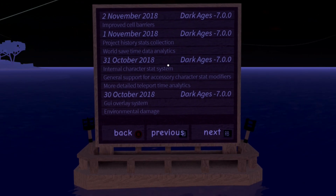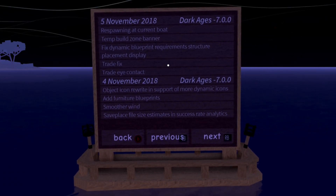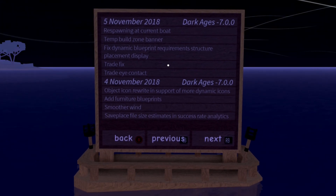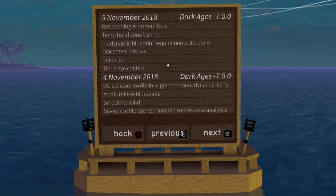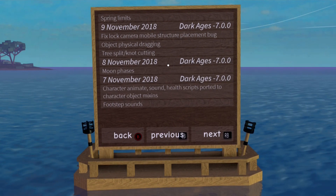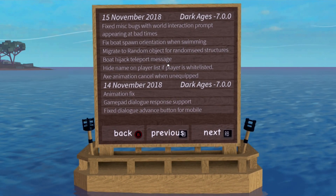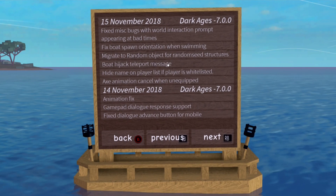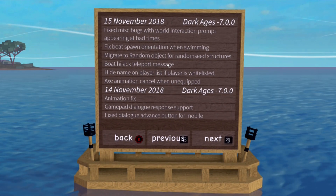World save time — we're still on the dark ages, and this is the last stage we get. Trade, eye contact. Smoother wind, you can see the wind is smooth. We've been at this all night, guys. Respawning at current boat, temporary build zone banner, trade fix, moon phases, footstep sounds. You can hijack boats in this game — you can hijack other people's boats and the other person would get a message. Fixed dialogue advance button for mobile.